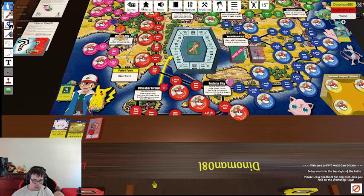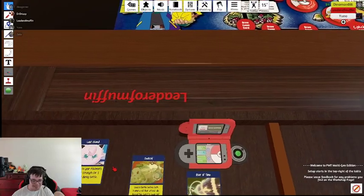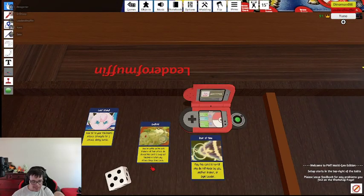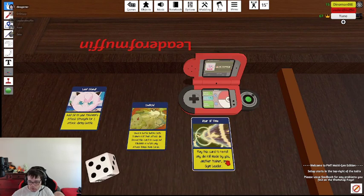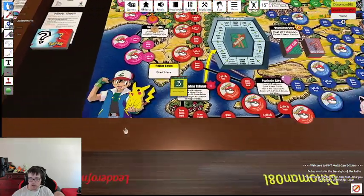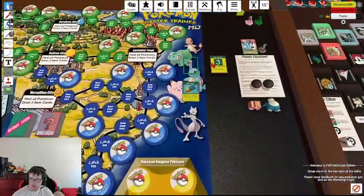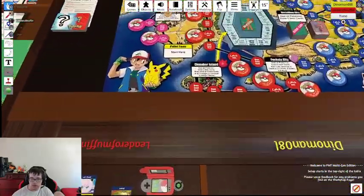One. I get two item cards. The item cards might be kinda cracked. Roar of Time, Switch, and Blast Stand. Okay, I wanna see these cards. Use in battle before trainer. Junk arm - declare this attack at any time. This is a big game. Play this card to reroll any dice made by another trainer. Where'd you get all those? These are the items. I got three. I got the event. I should get three. Is it Dino's turn, or did you go yet? Yeah, it's Dino's turn.